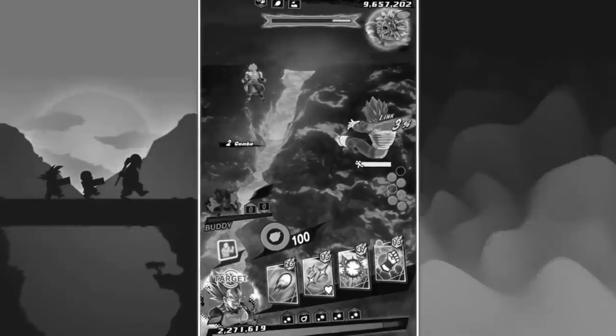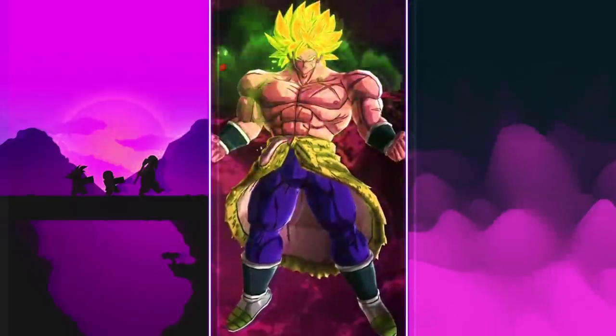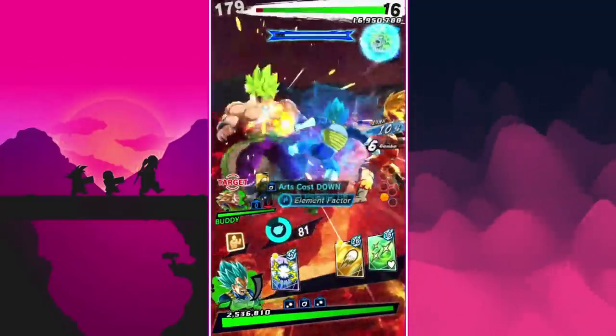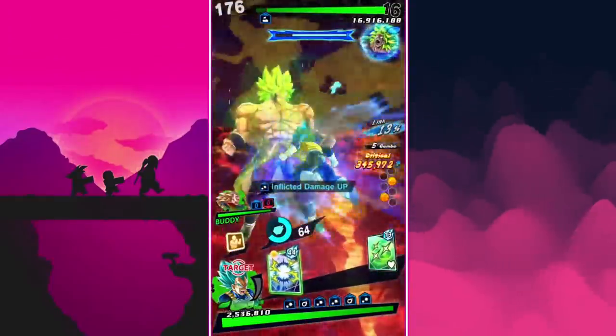It basically turned into a 1v1 and I couldn't figure out how to quit. I needed to just die and restart. Now we're back and we've got a Super Saiyan 3 legend on the team. Let's try this again — hopefully my teammate doesn't die this time. That Super Saiyan 3 is level 5000, so I think we're okay.